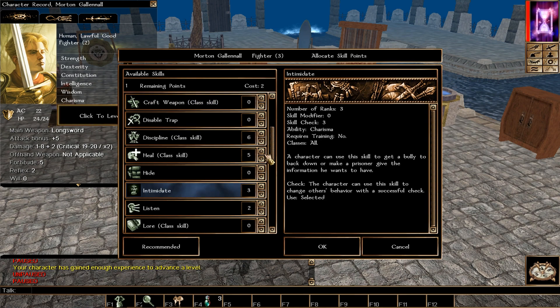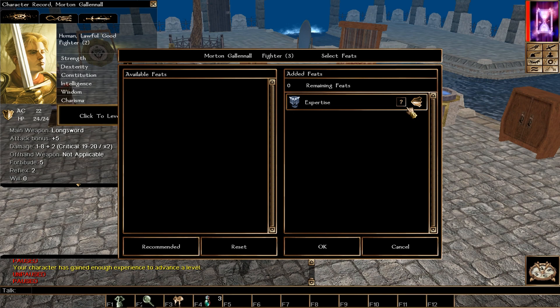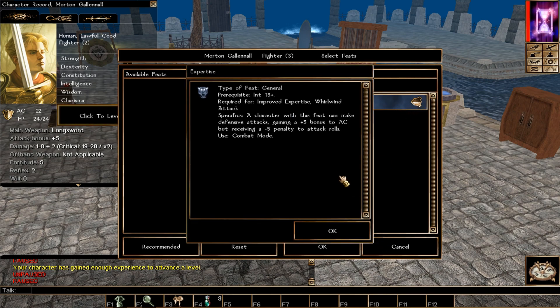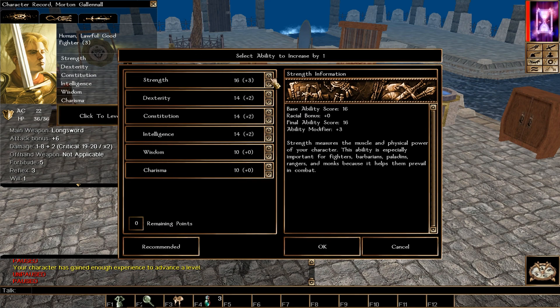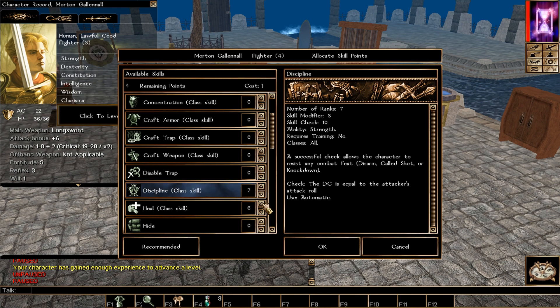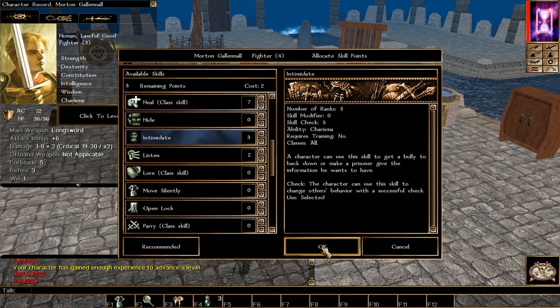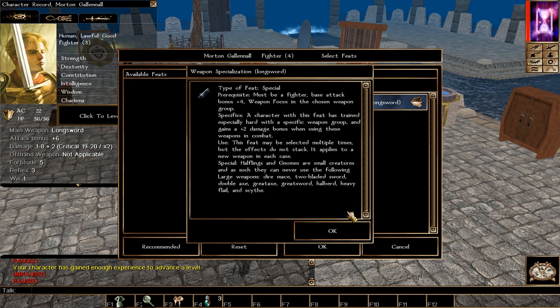At level 4 we pick Expertise, which gives +5 bonus AC but a -5 penalty to attack rolls when activated. If you're not Human, pick Mobility here instead. For the ability score increase, put everything into Strength — we're going all Strength throughout the build. For skills, Discipline and Heal — max those out. If you're Human, pick Weapon Specialization now; if not, take Combat Expertise to catch up on Weapon Master prerequisites.